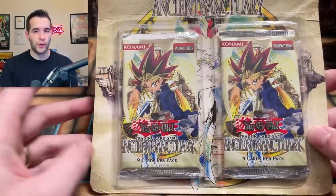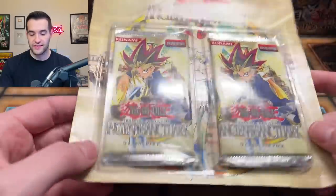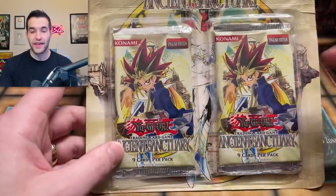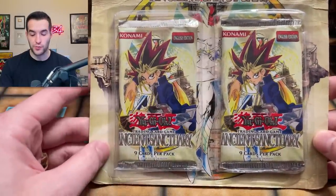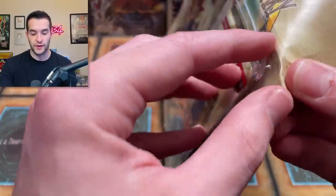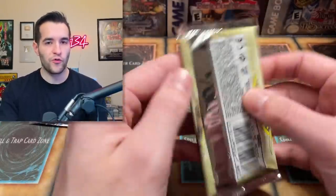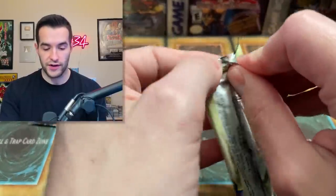First, we have probably the rarest blister in this opening because it's a double blister - you rarely ever see these. It's two of the same pack. They actually did this for a lot of different sets but you pretty much never see them. So we're going to start with the Ancient Sanctuary double blister. It is pretty beat up so I don't feel too bad opening it up, but it is rare. Double blister has been decimated.